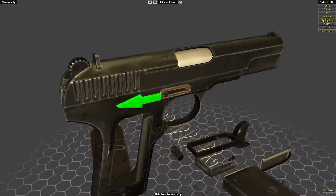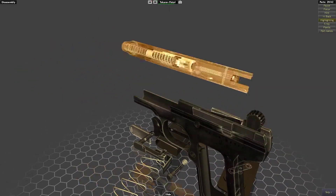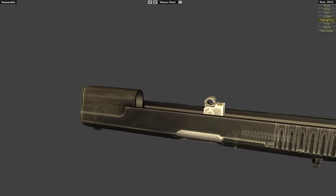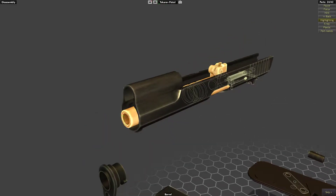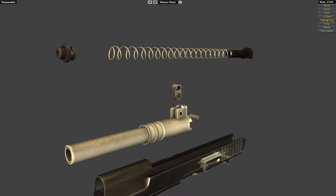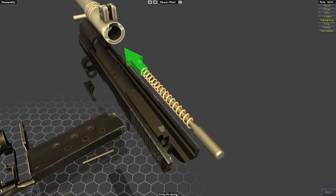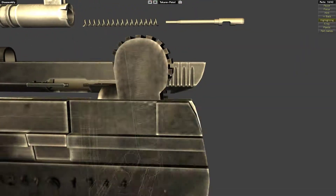Then we've got our side retention clip and our pin. The slide comes off. The spring has a bunch of little things on it, like a plug at the end. Then we've got the barrel - we've got to remove the bushing first, and the barrel comes out the front. We have the link. Then we've got our extractor on the side with a little spring, the firing pin in the back held with a pin and spring. We've also got a rear sight, and that appears to be all for the slide.